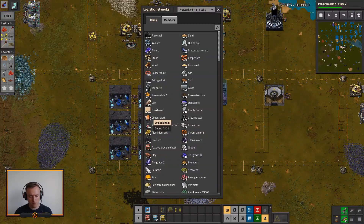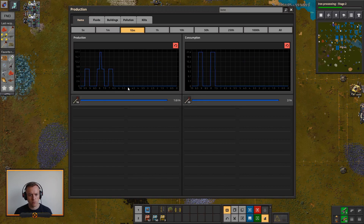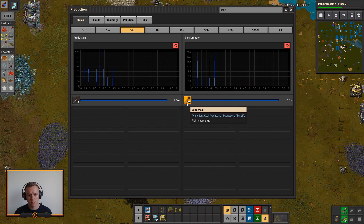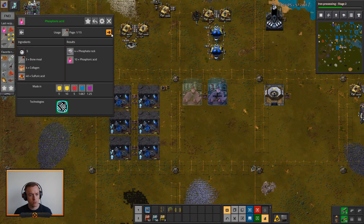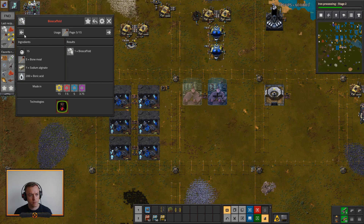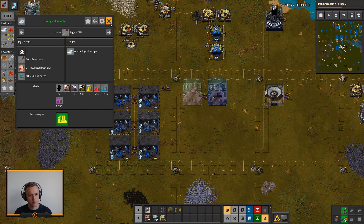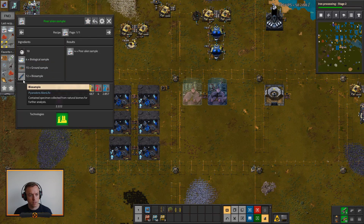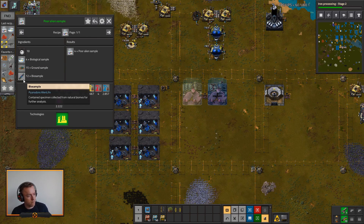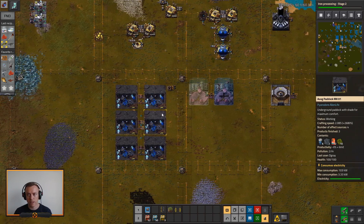How is the bone production looking? Nothing for almost six minutes. Bone is just being used for this sample right here. That's fine — the other two should be made more than enough around the base. But this pretty much is holding us back.